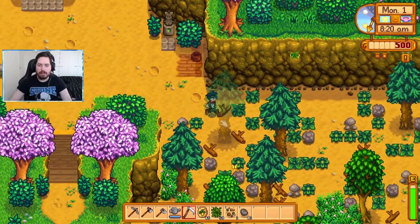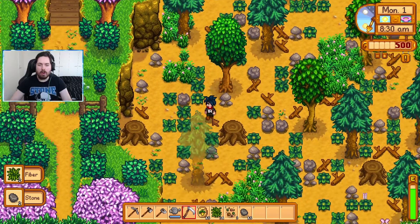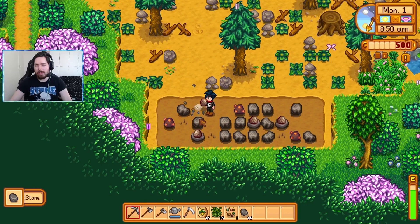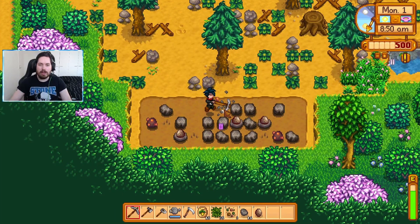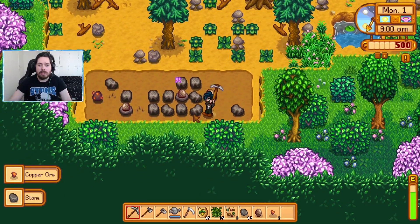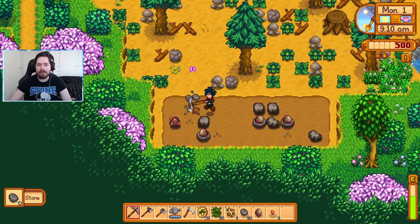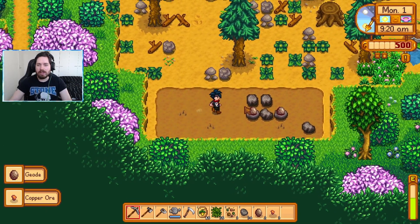As for this last quadrant, this is a very, very important one. This will be the tree farm area. And more importantly than that, this is the only area in the whole farm where we have a naturally occurring source of copper, iron, stone, geodes, gold — all kinds of stuff. Everything that we can get in terms of smelting down our bars, making a furnace — it's all gonna be done from here. We need iron and copper to make our kegs, preserve jars, and tappers. We want to get as many trees tapped as early as we can.